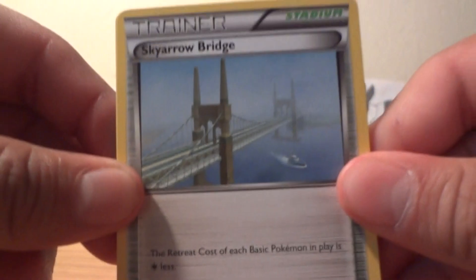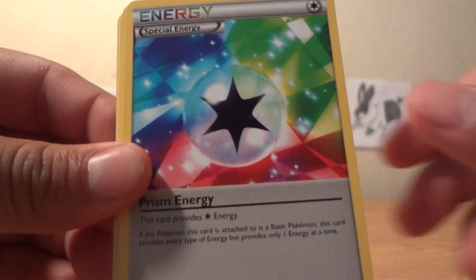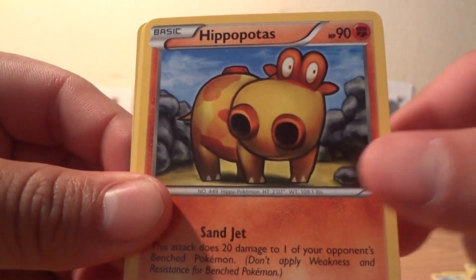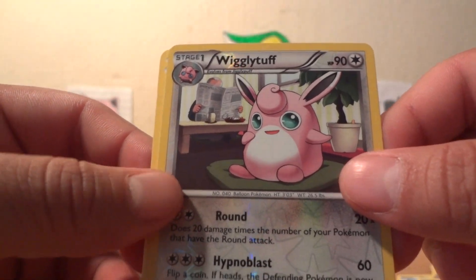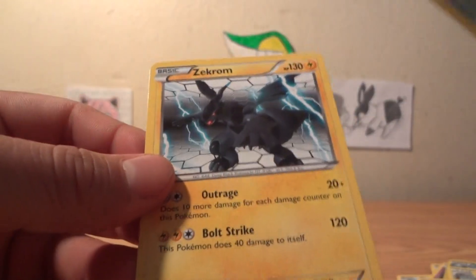Last pack: Sky Arrow Bridge, Prism Energy, Riolu, Ferroseed, Hippopotas, Meowth, Scraggy — the reverse is a Wigglytuff — and the rare is a Zekrom, just not the holo version.